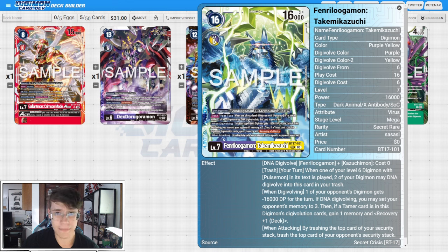The reason the memory resetting is kind of silly: if you're at like three memory and you slam down your Kazuchimmon or Fenriloogamon, you put your opponent at nine or ten. You DNA into this and go all the way back to three — it's as if you just paid three memory for whatever level six you're hard-playing. You'll pop something with the minus 16k, probably gain a memory, recover one, and set the opponent to two. Depending on inheritables, you might keep the turn. The new Fenriloogamon actually lets you keep the turn just like the old one. When attacking just means you're putting your opponent on a clock — Lugamon is already really aggressive, and ideally that recovery one effect puts you at more security than your opponent.